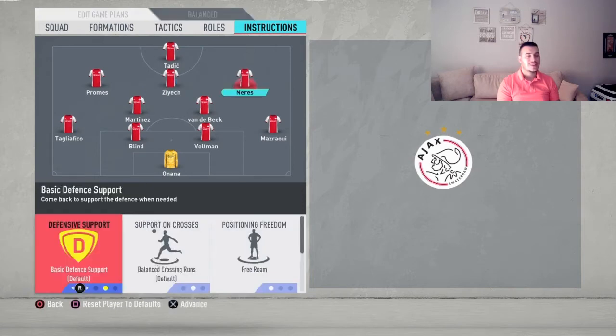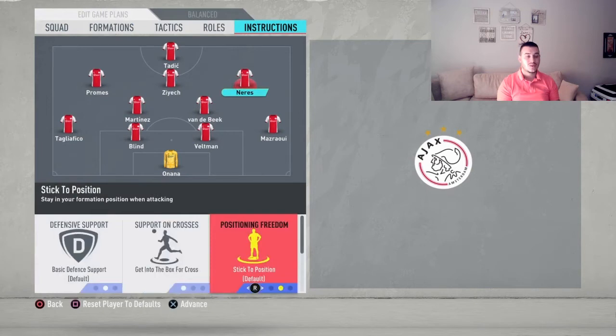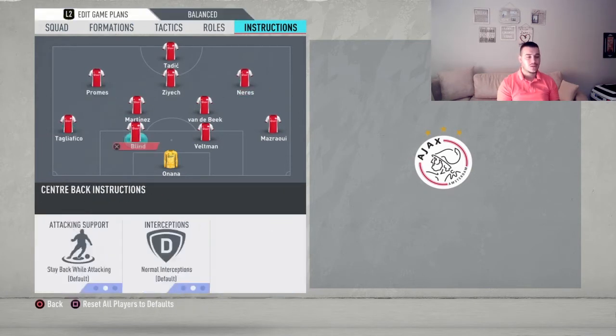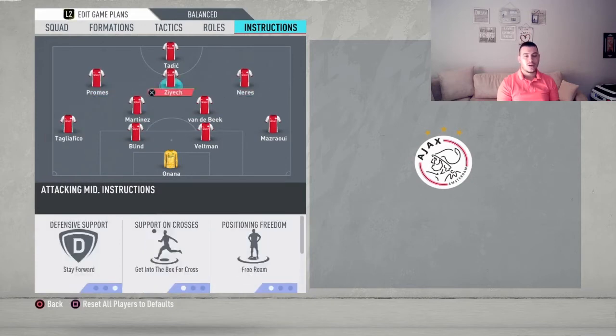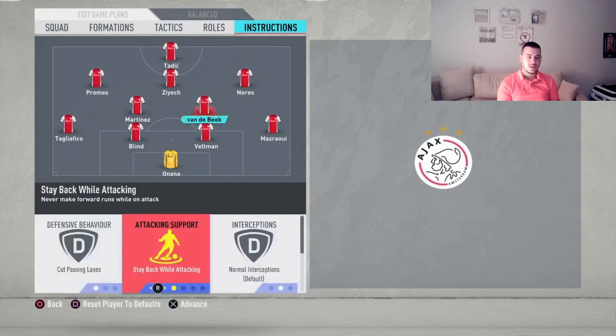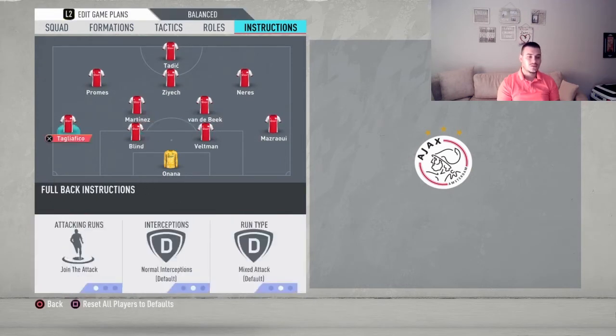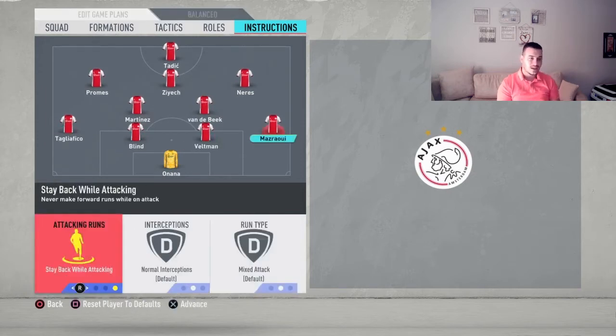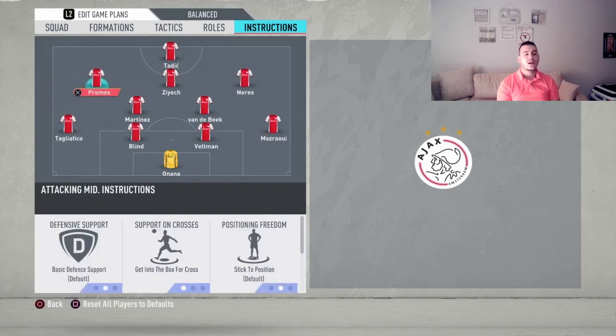For the left and right CAMs it's going to be getting into the box for crosses and stay in position — we don't want them free roaming. Whenever we get the ball we want them making movements but we still want to know where they are at all times on the pitch. For the CDMs it's going to be stay back while attacking, cut passing lanes, and cover center. Both fullbacks are also going to be stay back while attacking.